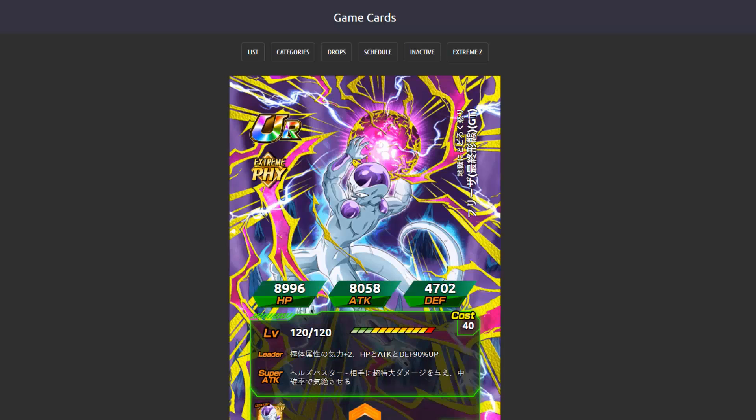They also have TUR versions. First is Physical TUR Final Form Frieza from GT. His leader skill is Extreme Physical type Ki +2, and HP, Attack, and Defense up 90%. His super attack deals supreme damage with a medium chance to stun. His passive is Attack and Defense up 80%, and if the enemy is sealed, add 100% attack and deal super-effective damage to all types. Links are Prodigies, Universe's Most Malevolent, Shocking Speed, Strongest Clan in Space, GT, Shattering the Limit, and Nightmare.